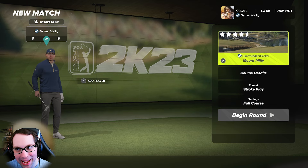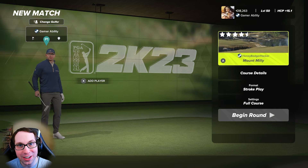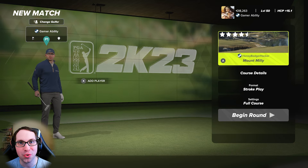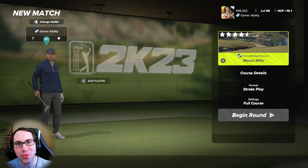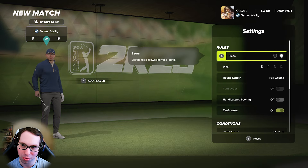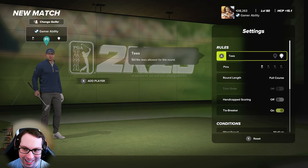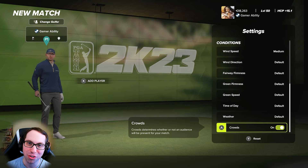What's up everyone, Ryan here, back with another PGA Tour 2K23 course showcase video. Today we're diving into the brand new course Mount Millie from the great designer Honey Badger Hacker, and this course is exceptional. We're playing from the back tees, which are the white tees — 6,778 yards — pin location number one, medium wind speeds, all default conditions.